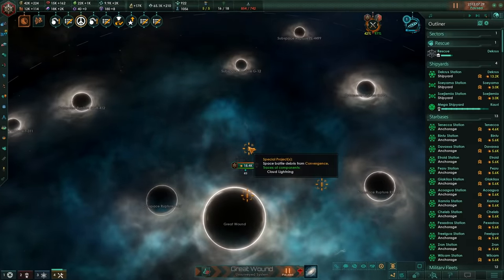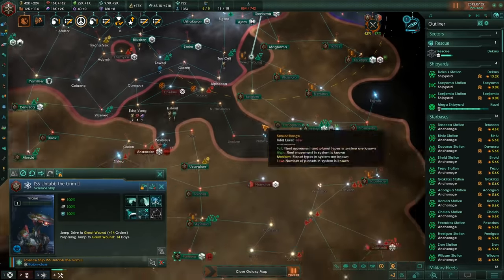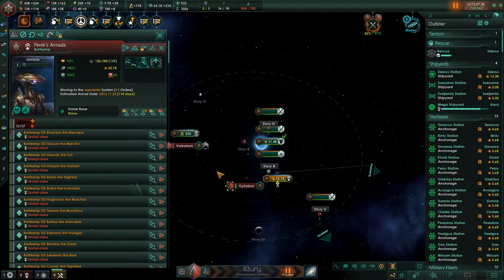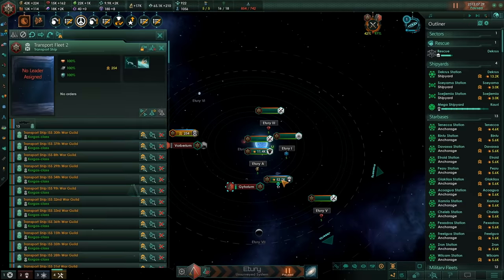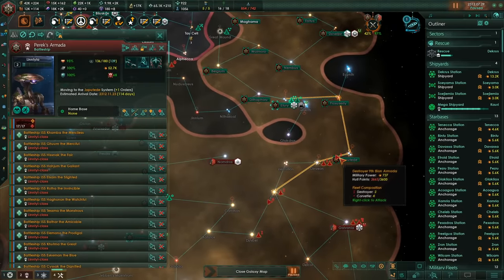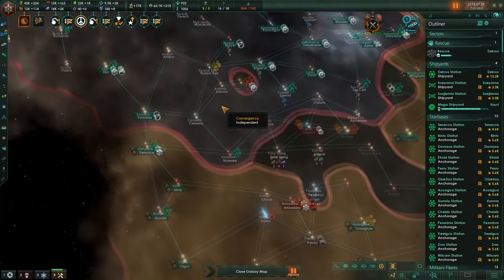Wonderfully, we managed to find some void clouds, so with that we will have cloud lightning. This war is going about as well as you might imagine. I've also built one of the orchid complexes — another one is currently being built somewhere.